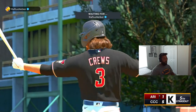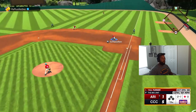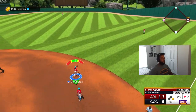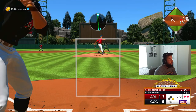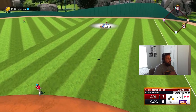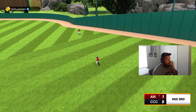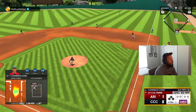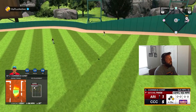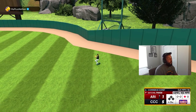Strike three — there we go, one up one down. Good swing, gonna make an adjustment on the fastball. Alright, good inning — gave up a hit but no damage, shutdown inning. Let's go hit — we got three, four, five coming up. I'm seeing pitches fine, it's just I cannot get my PCI on it.